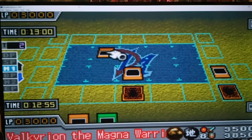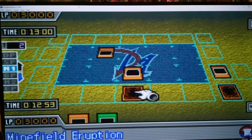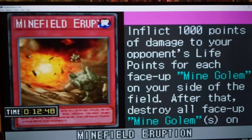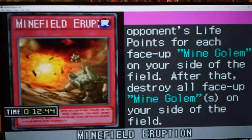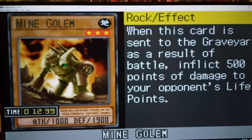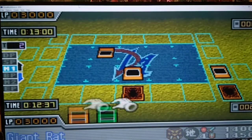Okay, Valkyria — that's a big old boy. We both got 3,000. What's this? Minefield Eruption: inflict 1,000 points of damage to your opponent for each face-up Mine Golem on your side of the field. After that, destroy all face-up Mine Golems. What's the effect of Mine Golem? When destroyed as a result of battle, I see.